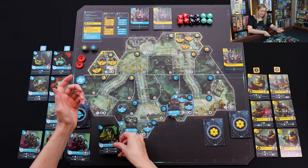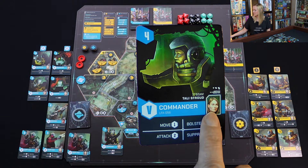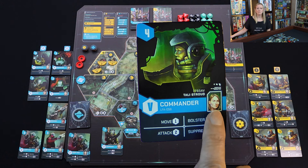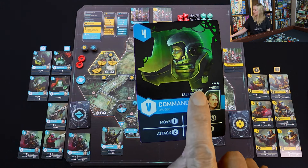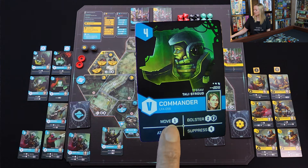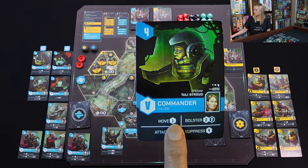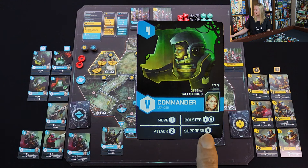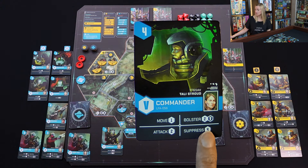Now I'm going to play my last card, which is Commander V — this is Tally Stroud. You've got their fantastic picture, their code number, their name, and then all of their different actions, and you only get to do one of them. So do I move? Do I attack? We haven't talked about suppress, but we'll get to a point where we want to suppress — and generally with four dice you're likely to get a success depending on how far away you are. But I want to bolster.